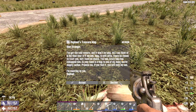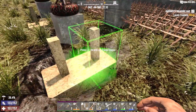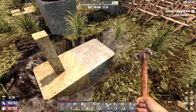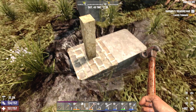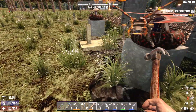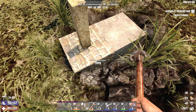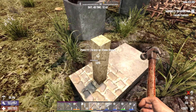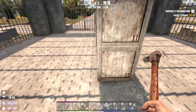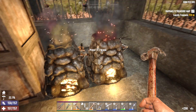Oh, another treasure map - don't mind if I do! I do like a good treasure map - get plenty of ammo from those. Let's get this upgraded. We also get a little bit of EXP from upgrading all these blocks. Now we're finally out of concrete - that's okay though because I said we've been actually getting more concrete prepared. Let's go in here and make more cement.